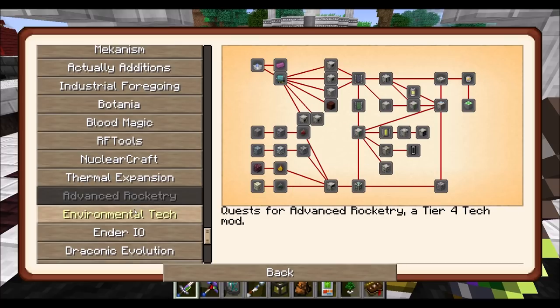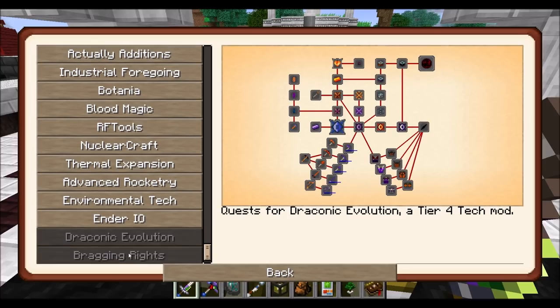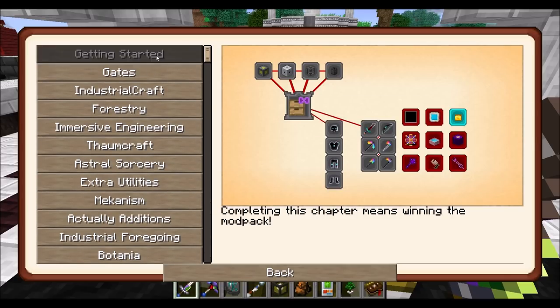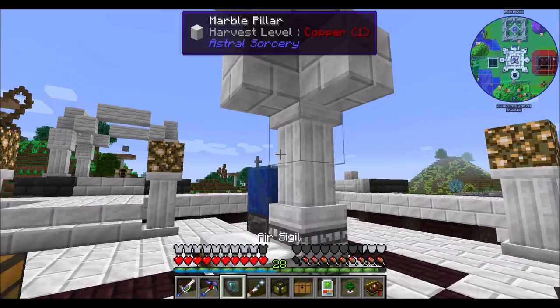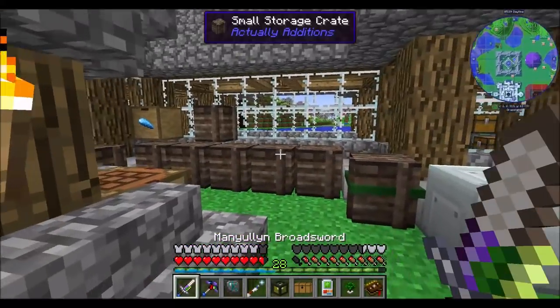We've got Nuclear Craft to do, we've got Thermal to get into, Advanced Rocketry, Environmental Tech, Android IO — look at all these mods that we get. That's cool. Why do I have a creative modifier? That's weird. Some kind of weird strangeness there. But anyway, we have a lot of loot to open up, and then we're going to plant our tree and see what's up. Does that sound cool?